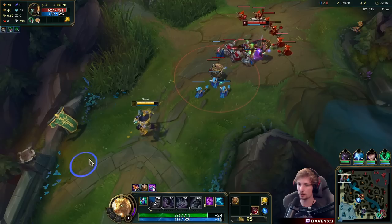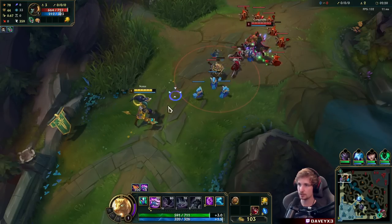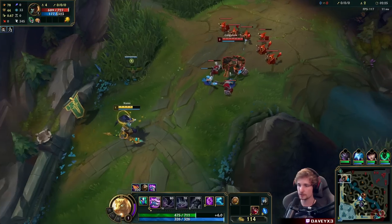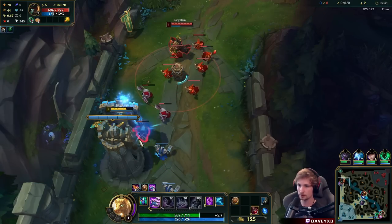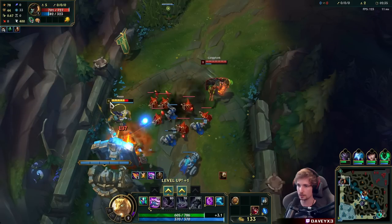Once we surpass level six and we have Lucidity Boots and Sheen, it's going to become a very easy matchup. Lots of patience for now - it's definitely okay if you get hit a couple times by the Q. That's what we have Second Wind for.